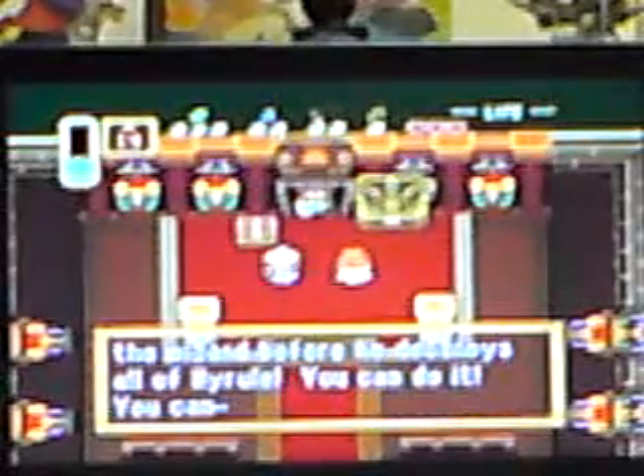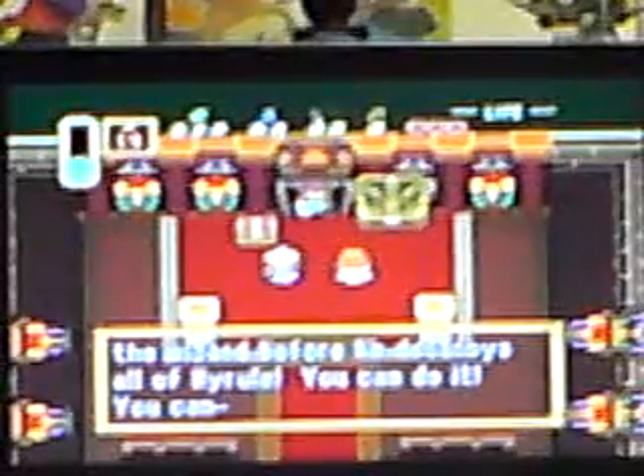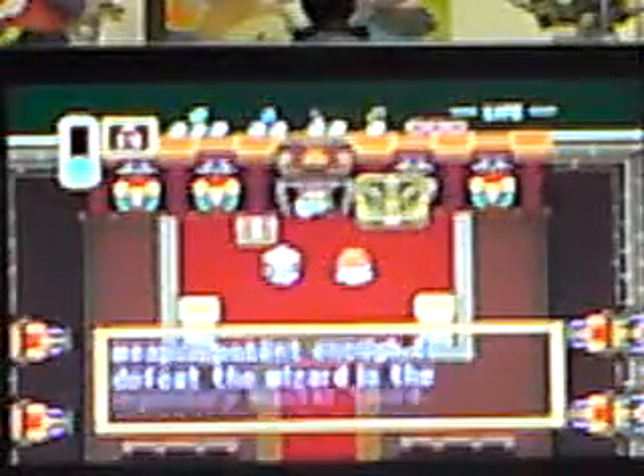How old is Zelda in this one? She's about... is she a fully grown princess? No, she's a kid, I think. Link, you must not let the land of Hyrule fall into the wizard's clutches. If he releases the seal of the seven wise men, evil power will overwhelm this land. Destroy the wizard before he destroys all of Hyrule. The only weapon potent enough to defeat the wizard is the Legendary Master Sword. This is the first game the Master Sword appeared in. The village elder is a descendant of one of the seven wise men — maybe he can tell you more.